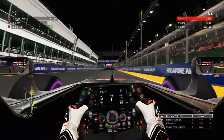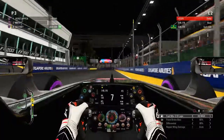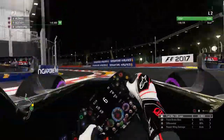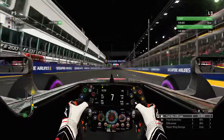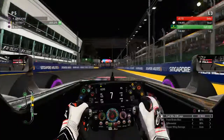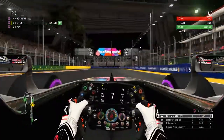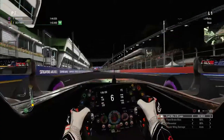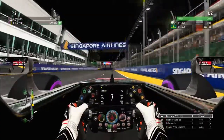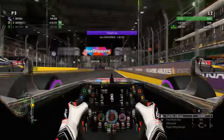This is Q1. On my first run we set a 1:45.1 which puts us in third right at the beginning of the session. Then on lap two we get a 1:44.8 which pushes us up to P5. Moving on to Q2, we only did one run — a 1:44.6 — but that was enough to see us through to Q3.